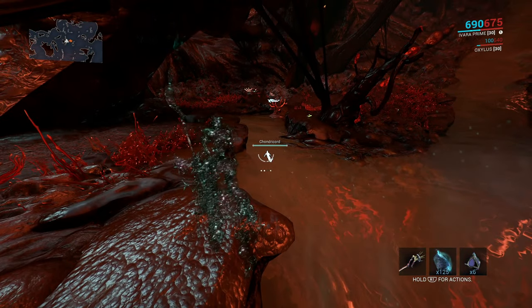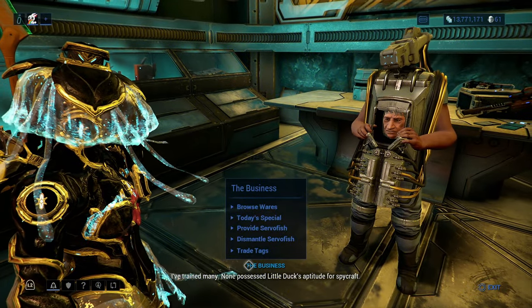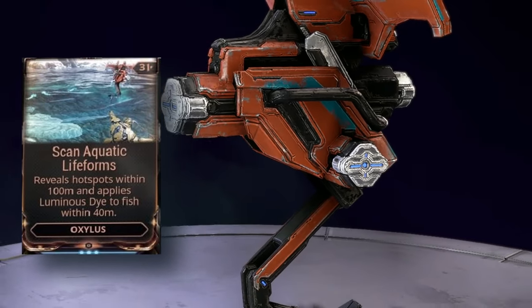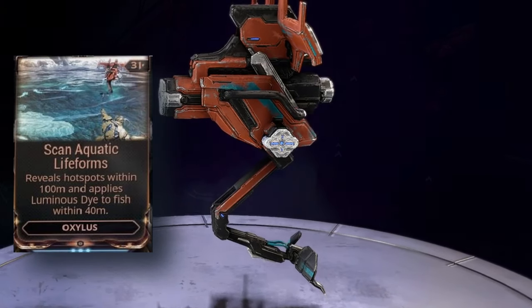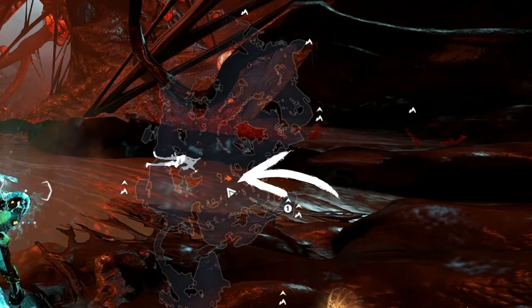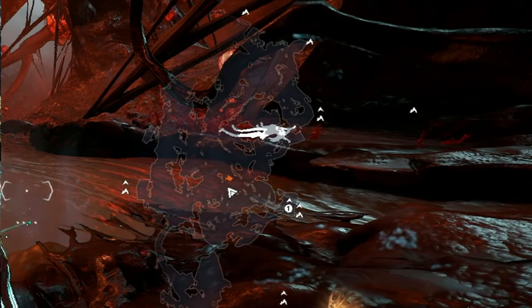Next you will want to illuminate the fish in the water so you have a better chance of seeing them. Here I bring my companion Oxelis, equipped with the mod scan aquatic life forms. This companion can highlight or illuminate the fish, as well as show hotspots on your mini map, which looks like little fish. Check out my video on how to obtain the Oxelis — link will be in the description.